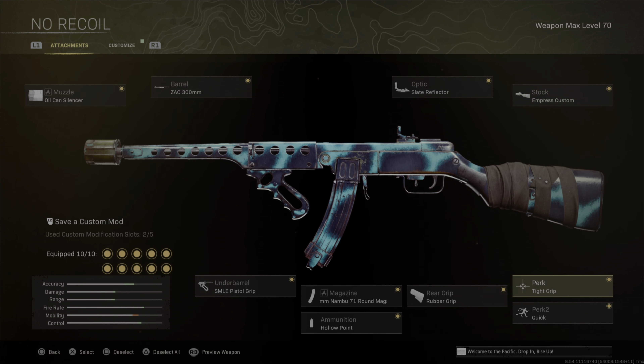Alright guys, this is my build for the PPSH. First thing I'm going to put on there is the oil can suppressor for vertical and horizontal recoil control. Following that up will be the ZAC 300 barrel, followed by the slate reflector. Next I'm going to use the empress custom stock for flinch resistance.